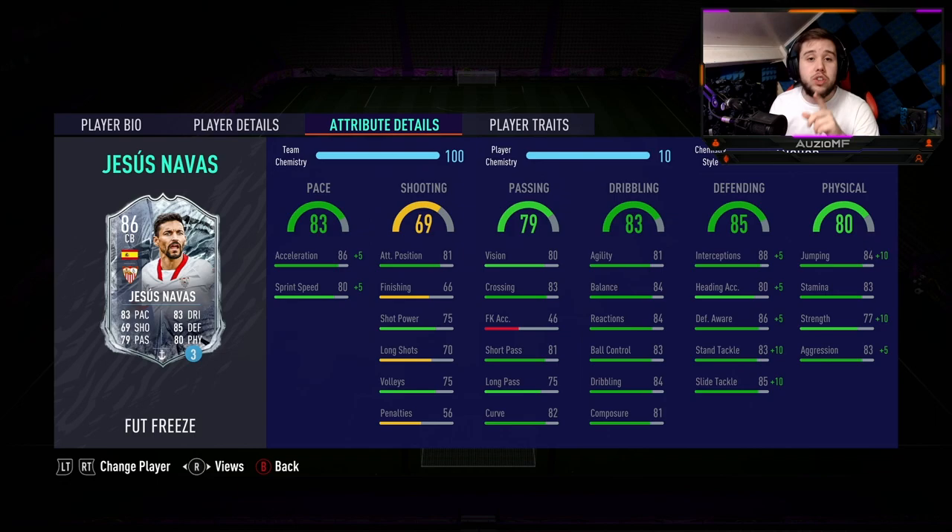I've gone for an anchor chem style. The reason is because of the strength and aggression — I feel like he's going to be way more aggressive and way stronger with an anchor than with a shadow. So I said screw it, let's go for an anchor and see how it goes. He has got 91 acceleration and 85 sprint speed, so pace is definitely not a problem. Shooting ability: 81 attacking positioning, 66 finishing.